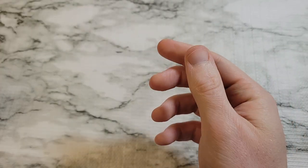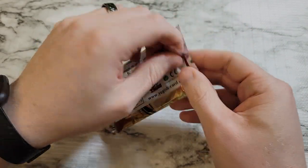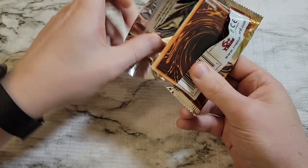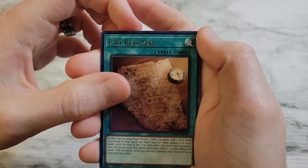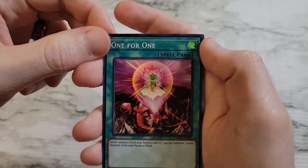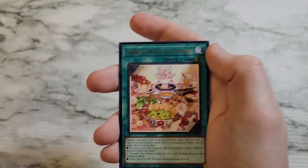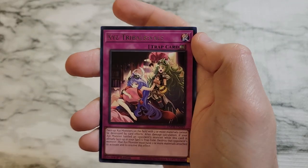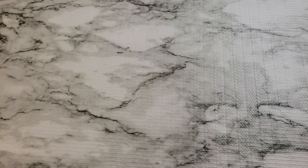These cards are very thin. We got Piri Rice Map, XYZ Import, One for One just as the super rare variant. We got Meccano Promise, Purely Delicious Memory, XYZ Travel Drivers, and Limiter Removal.